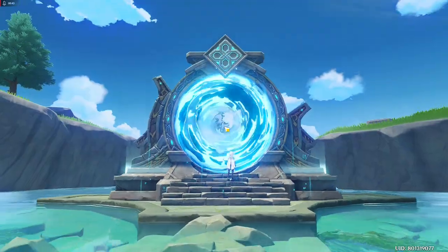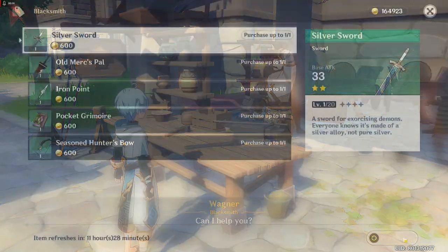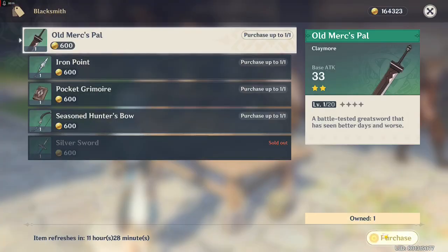Another way to get materials to level up your weapon is buying it from the blacksmith. It refreshes every day so you can get some over there.